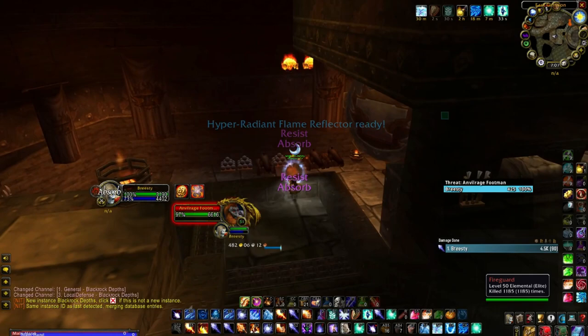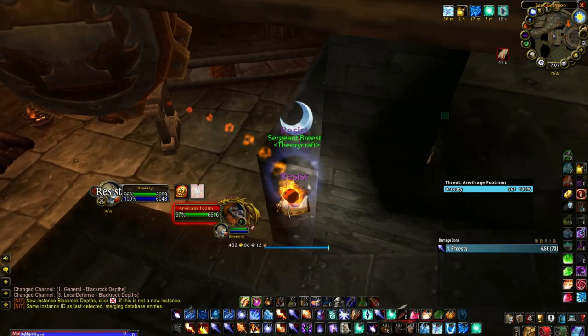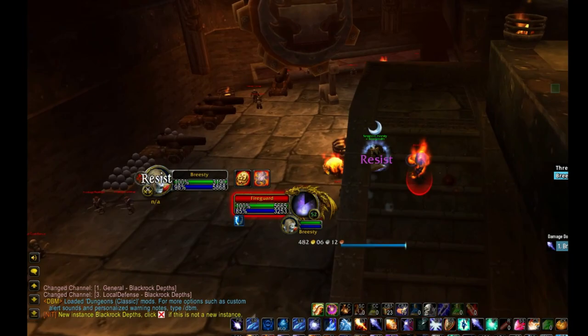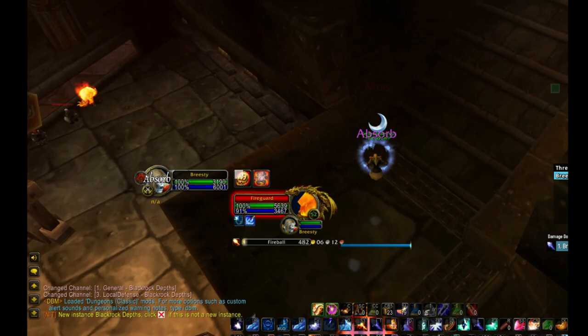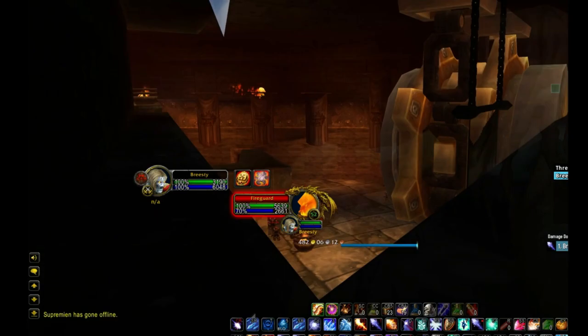Here is a trick you can do as an engineer. Use the Hyper-Radiant Flame Reflector, wait a little bit so the incoming fireballs hit you, then use your Heavy Runecloth Bandage — you can cast 3/4 of the full bandage, recovering approximately 50% of your max HP. For positioning in the second pull, direct the fireguards through the entrance, jump up the ledge and position yourself right in the corner. This will outrange them and force those fireguards to move up to the ledge so they can hit you all the time while you slow the snakes at both ends.